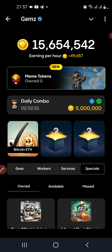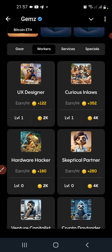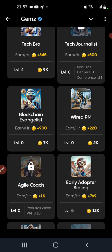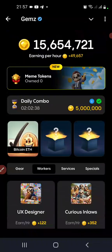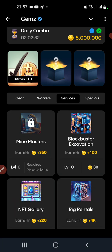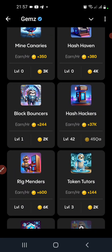Alright, let's move on quickly to the second card. The second card is under — I think Workers. Workers, and then it is under Service.